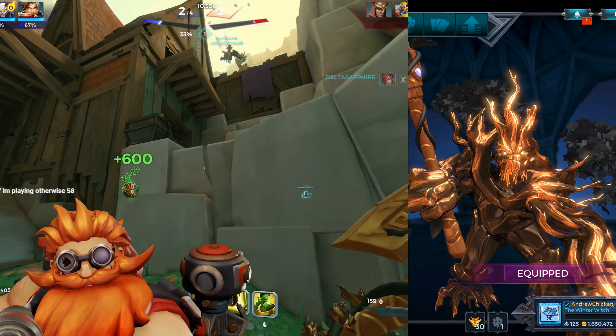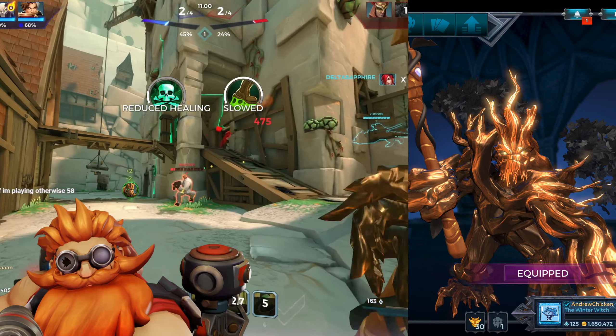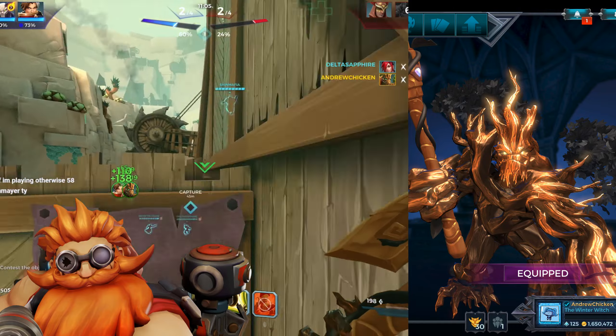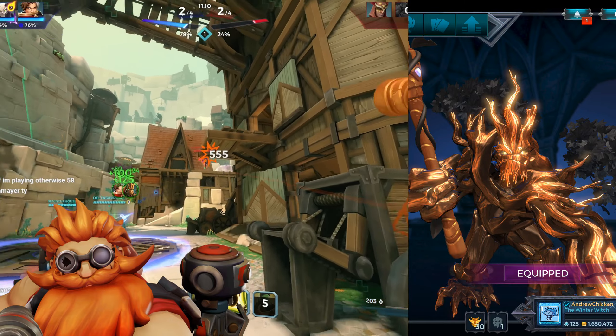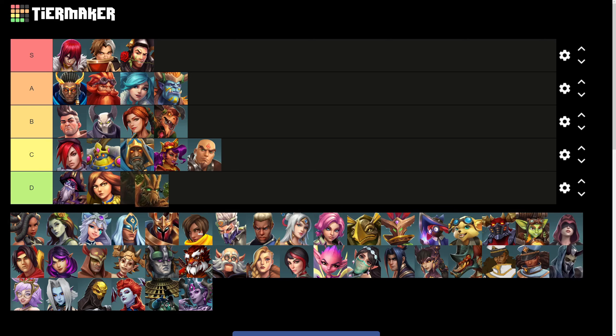Grover is a really unfortunate case, because there's not an easy way to make this skin look good. Either you make the wood gold and the leaves black like it is in-game, or you make the wood black and the leaves gold. Either way, this skin looks pretty horrible, and his bark looks like it was coated in shiny gold foil. Grover's gold skin is tragically awful, and it gets chopped down into the D tier.